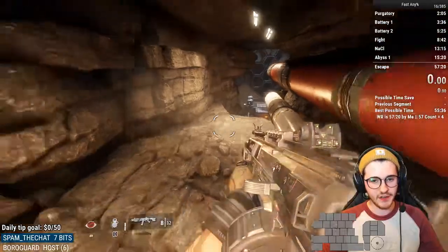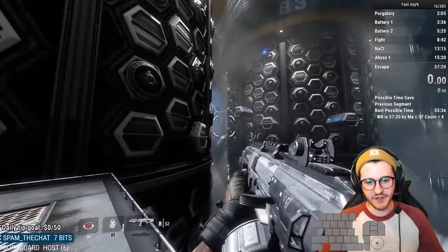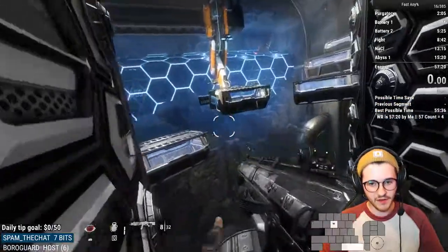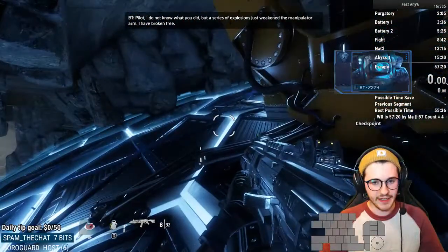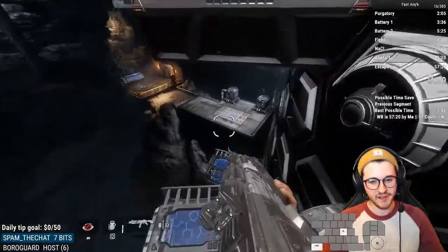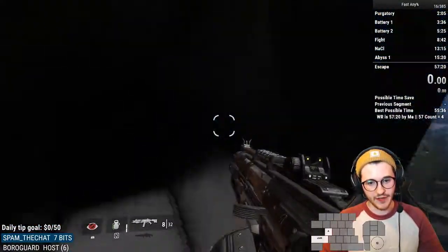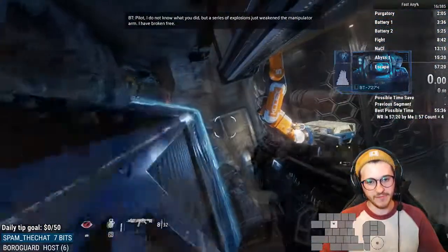If you do mess up cylinder skip — and it happens — the strat to go around is a little bit annoying. What I normally do is come up here, double jump to this guy, slide off here, grab this wall, go over here. I don't want to spend too much time on this because you should be practicing cylinder skip more than you should be practicing the backup. Alternatively, if you just flat out miss the button, I double jump here, arc around, land in one of these, and basically work my way around the outside.